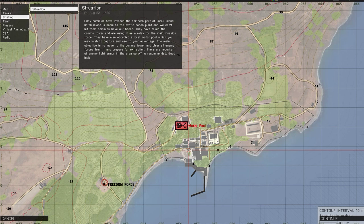They have taken the comms tower and are using it as a relay for the main invasion force. They've also occupied a local motor pool which you may wish to capture and use to your advantage. The main objective is to move to the comms tower and clear all enemy forces from it and prepare for extraction. There are reports of light enemy armor. AT is recommended. Good luck.